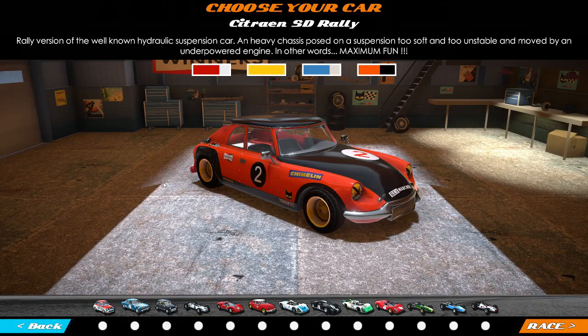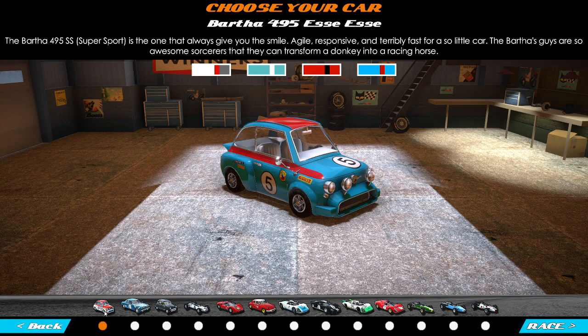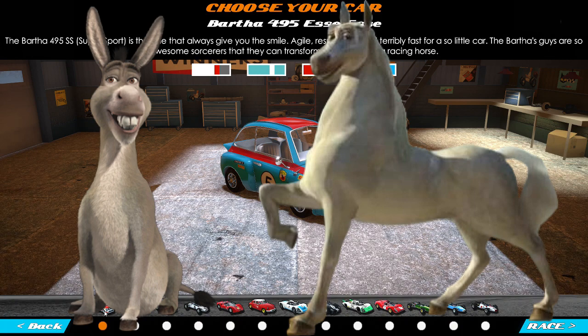The Citroen SD Rally — rally version of the well-known hydraulic suspension car, heavy chassis posed on a suspension too soft and too unstable, moved by an underpowered engine. In other words: maximum fun. The Bartha 495 SS Super Sport is the one that always gives you a smile — agile, responsive, and terribly fast for so little car. The Bartha guys are such sorcerers that they can transform a donkey into a racehorse.